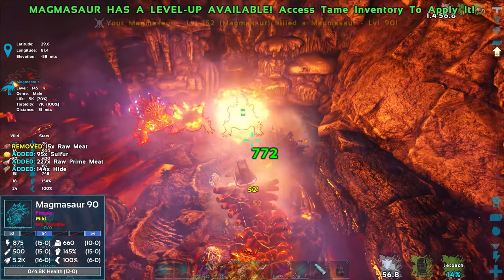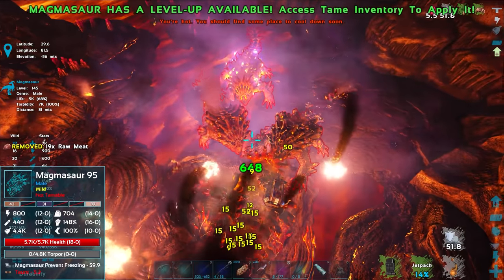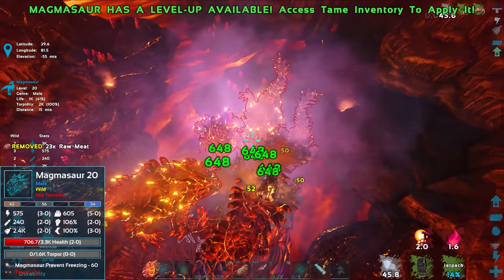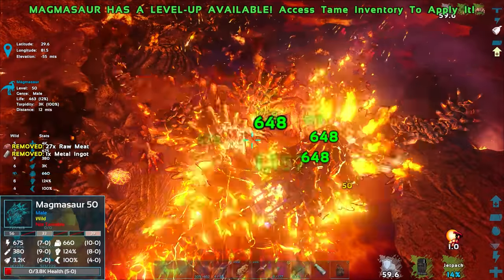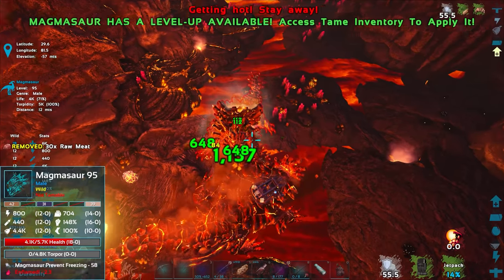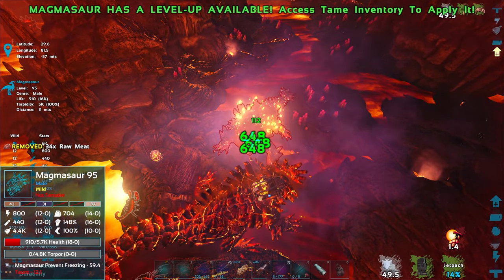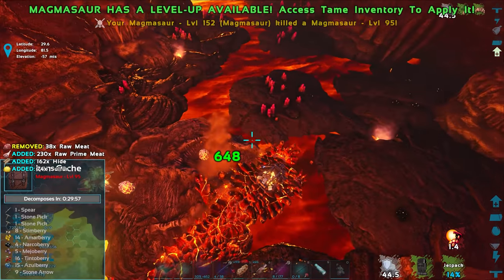Four Magmasaurs in the background shooting at us — this is crazy. I think I can hit their fireballs but they still explode and do damage, so I need to watch out. We're doing 648 damage to each one right now. Big searing spit through the group — I just killed three of them at once! There's a level 145 in here somewhere — I hope it laid an egg.